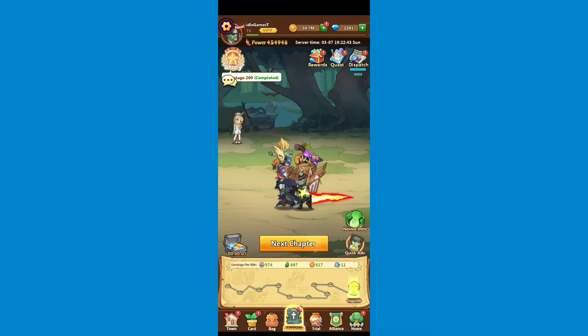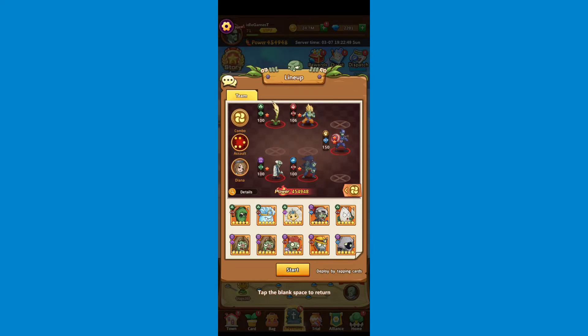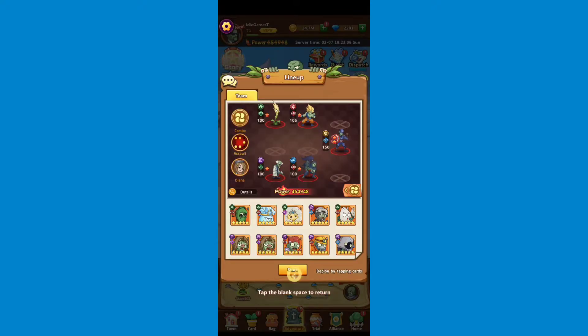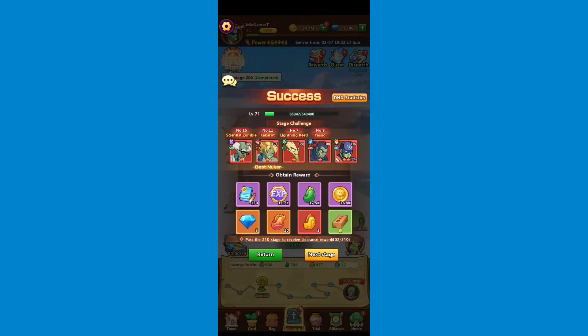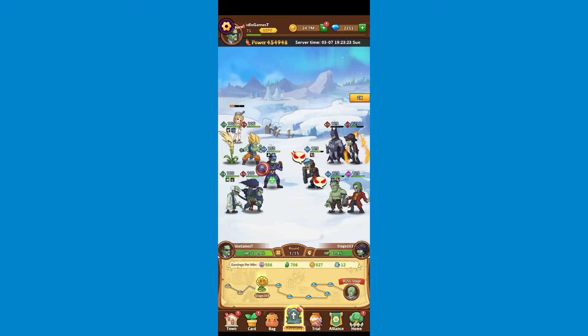There's a new chapter here — the scenery changes. You have a combo system: depending on which heroes you put in your team, you increase your HP, attack, and critical chance. I'm using five different factions to increase HP and attack — this is my best team from what I have. If you've played further, drop a comment and let us know.